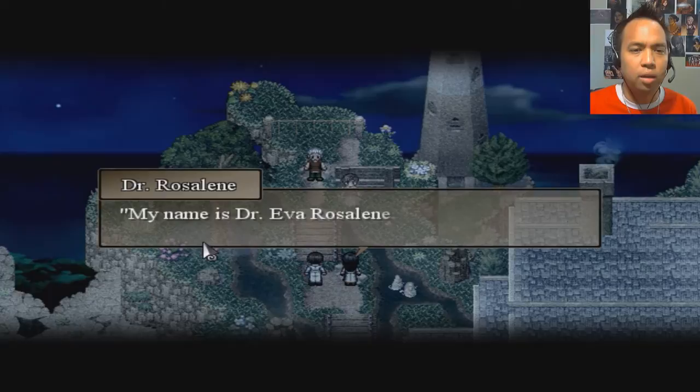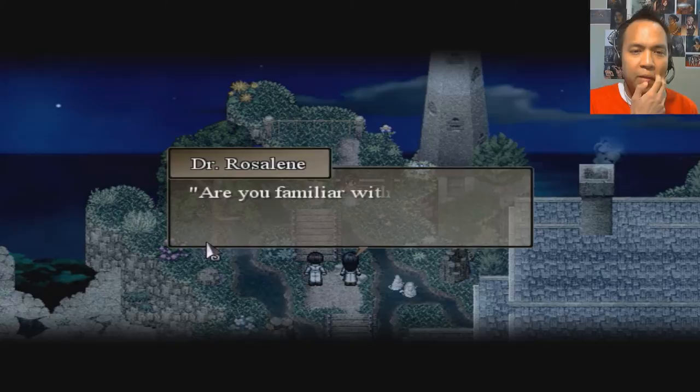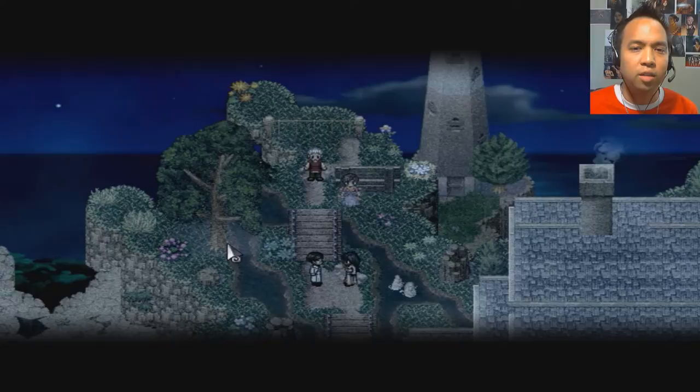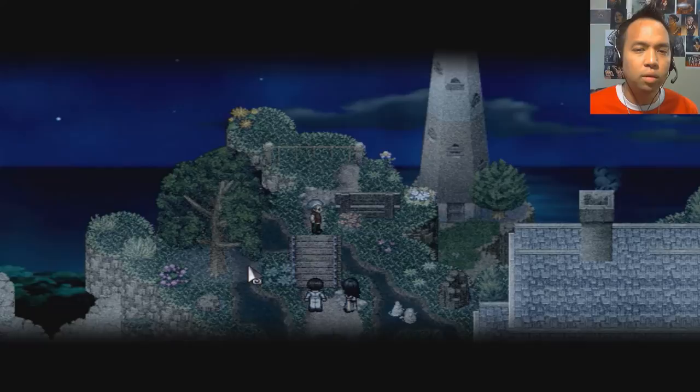My name is Dr. Eva Rosaline, and this is... 'What? I'm not saying it twice.' Dr. Neil Watts. Are you familiar with the Sigmund Agency of Life Generation? Oh, are you two from the agency? How convenient, I've just been thinking of calling you. Lily, get us some tea, please. Lily? Here we go again. Freeze him too.